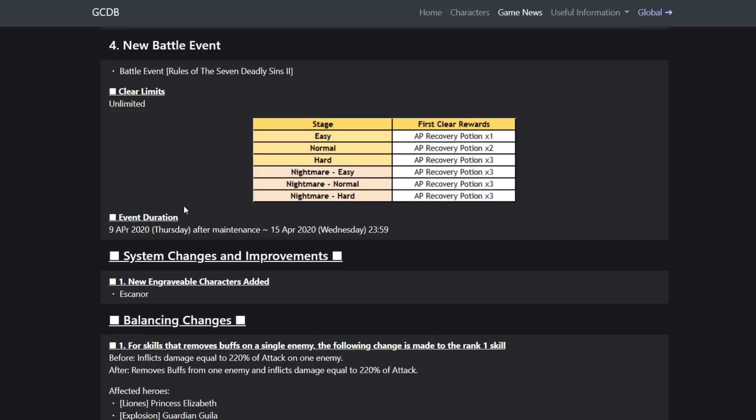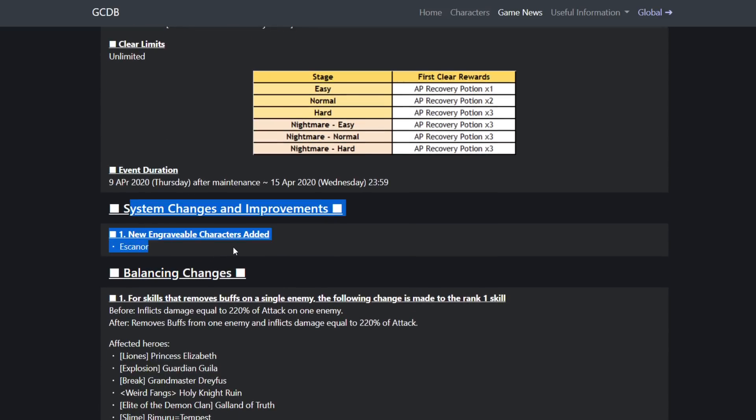A new engravement is finally coming for Escanor! Escanor finally has his engravement. I am ready — I have the purple upgrade materials ready to get all six of his engravements. UR gear for Escanor is going to be great.